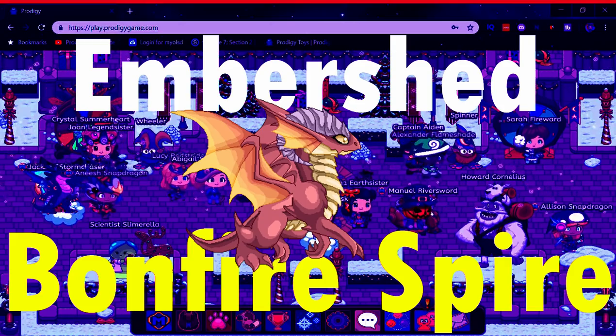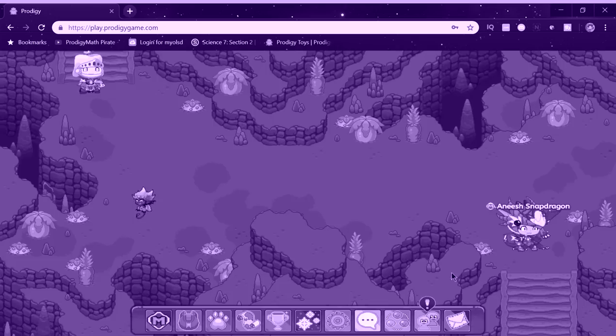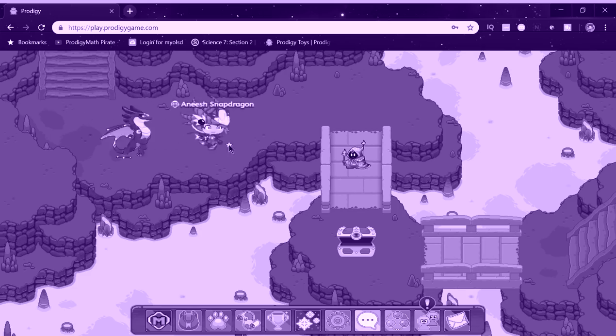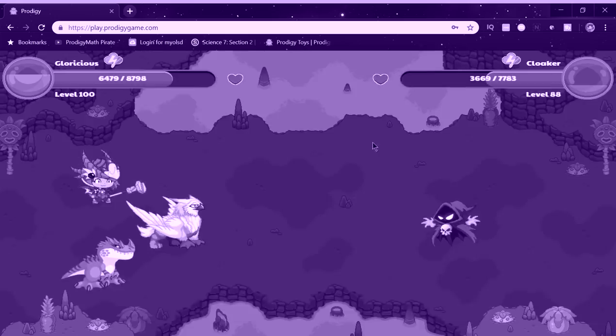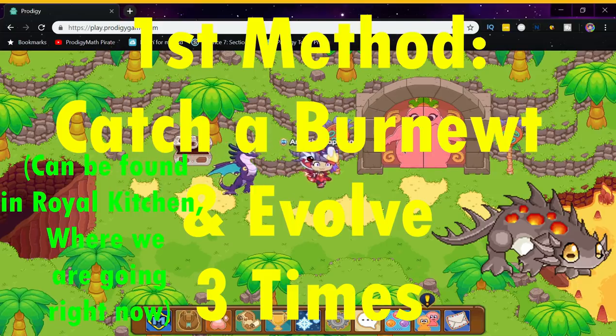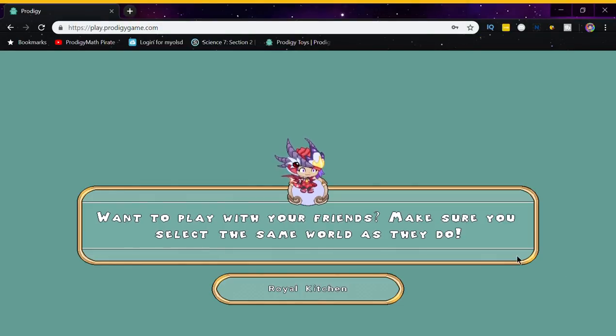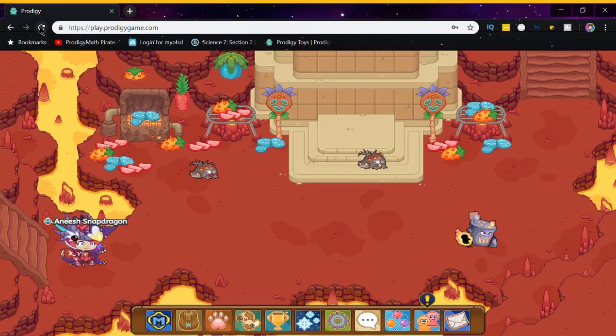Number 2 on this list is the Embershed. Go down the stairs to the Royal Kitchen — this is the famous spot where you can catch the Embershed. All you have to do is keep refreshing the page, click Refresh, and walk back into Prodigy. Keep doing that until an Embershed spawns. It's gonna take a really long time; there's a less than 1% chance it can spawn. It took me 20 minutes about 6 months ago, and I caught the Embershed. Don't give up — I believe you can all do it.